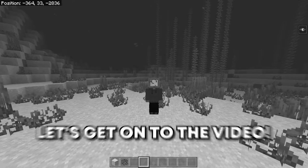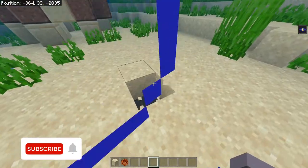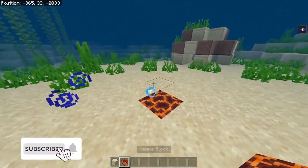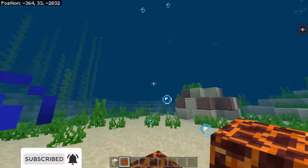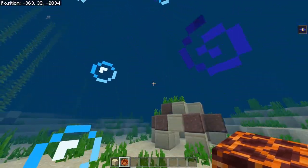With that being said, let's get to the video. What you're going to need for this achievement is one magma block — that's it, one magma block. What you're going to do is place it underwater. As you can see, the bubbles start showing up. And if you didn't know, when you're standing on a magma block, you get unlimited oxygen in survival mode.